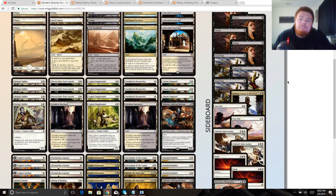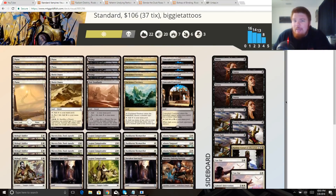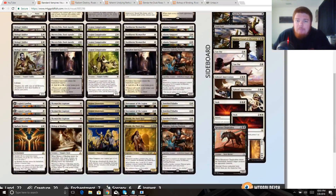Kambal, Consul of Allocation is a very interesting include here — this is also for the control matchup, not the mirror. Every time they cast a non-creature spell they're going to take two damage, which is pretty good. I don't think we can main-deck this because it doesn't fit our vampire synergy, but if we're planning on a grindier game we can bring in Duress, bring in Kambal, maybe bring in a couple Cast Outs — which we have two of here — and board out some of our less impactful or more removal-vulnerable cards and play a grindier game.